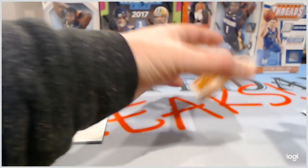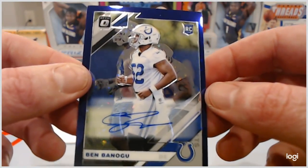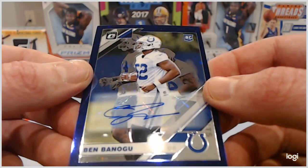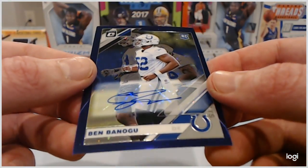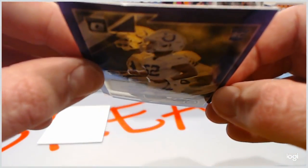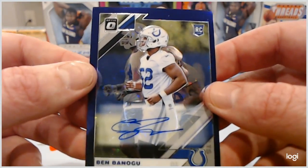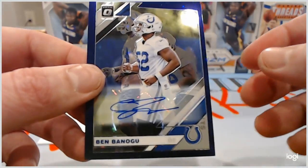And our second auto is a Ben Benagu. Now, that's not great. That's why we were a little worried about this break, guys, because we got Ben Benagu. And that's the problem with these premier, these premium first off the lines — you can strike out in anything, but man, you either hit it or you don't. And we didn't hit it today.